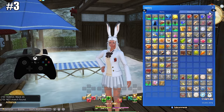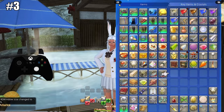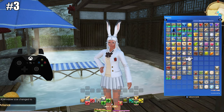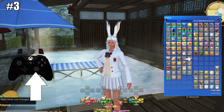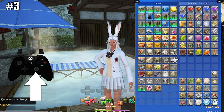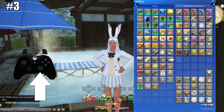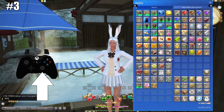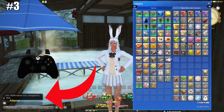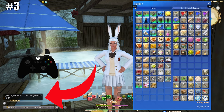Number three: resizing menus with R3. When opening various menus, sometimes things are too small and you don't necessarily want to move them or go into HUD layout — maybe just zoom in for a second. You can do this quickly by opening any menu, like the inventory menu, and pressing down on R3 — the right analog stick — to cycle through various sizes as in HUD layout. This goes all the way up to 200% and back down to 60%.